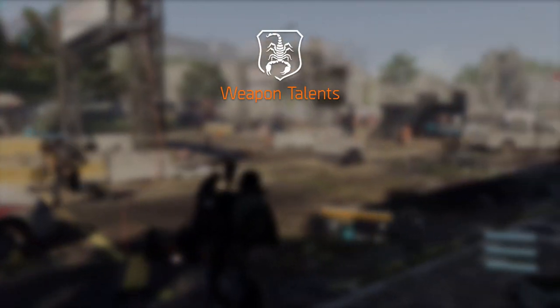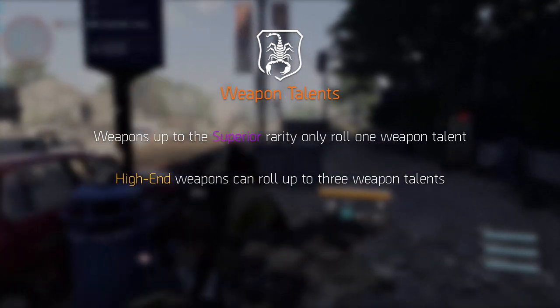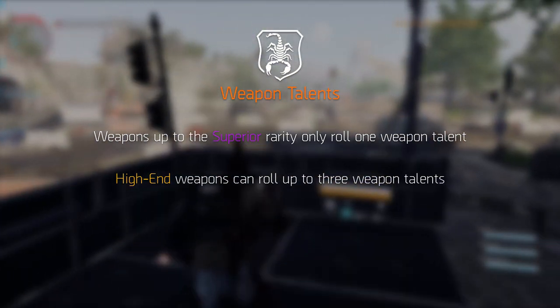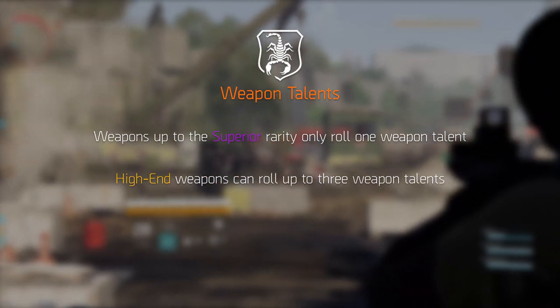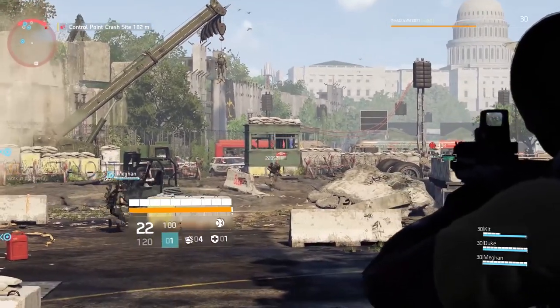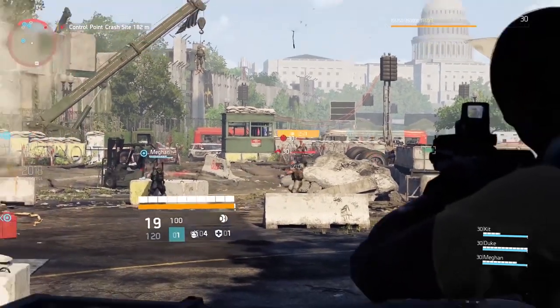Weapon talents work in a similar way to the previous game. Your weapon automatically rolls with a weapon talent regardless of its rarity. What's new is that every weapon until the superior rarity only had one weapon talent instead of three. This could be because it was a demo and Massive Entertainment didn't want to show everything. Massive confirmed high-end weapons can have up to three talents, which allows us to create more build diversity and adds more depth to the game. So the weapon modding and talent system has changed quite a bit in the Division 2.